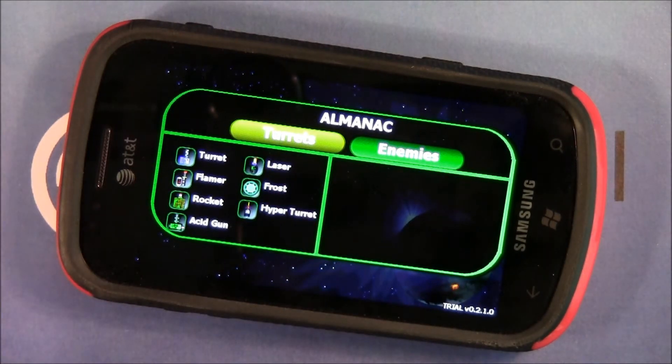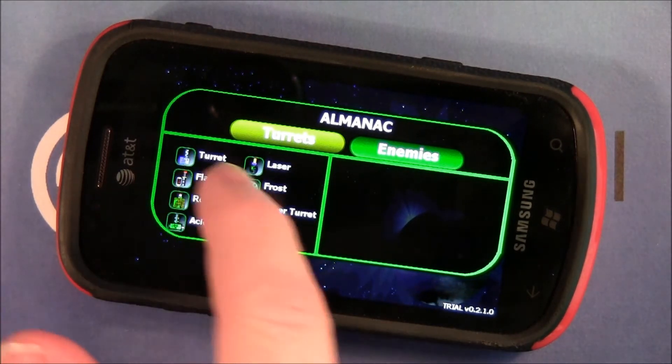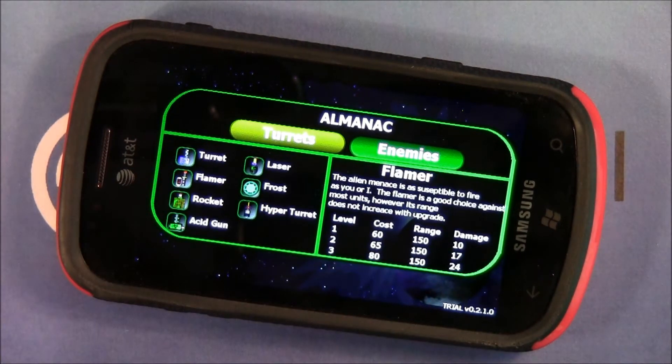For your defenses, tap on an icon and it pulls up information on that defensive turret — everything from a machine gun to a rocket launcher to an acid gun.